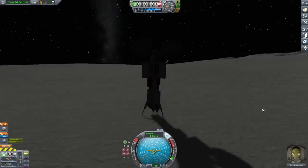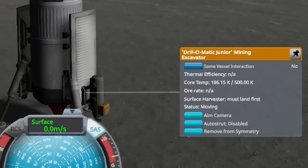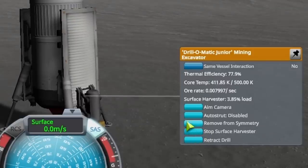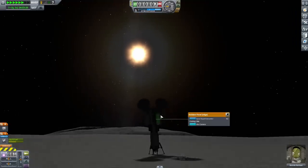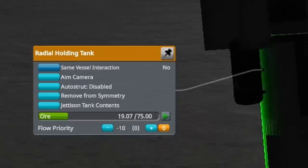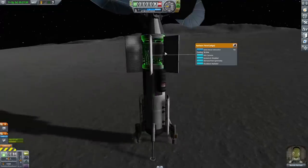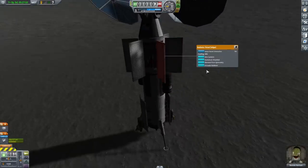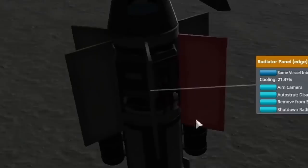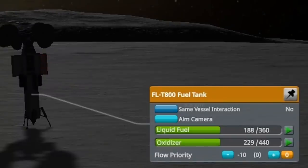When landing on Val, I'm really going to be a little bit more careful about where I land. Here I'm starting out by deploying the drills, then starting up the surface harvesters, and I should start collecting stuff out of the ground now. It seemed like it was doing pretty well, and you can see these tanks are actually collecting some ore. It takes a long time to get stuff out of the ground — I was not expecting that. With 19 units collected before the sun goes down, I wanted to start up the refinery. I had to activate all of the radiators to cool down, and you see the first one got red hot immediately.